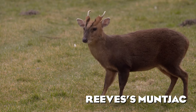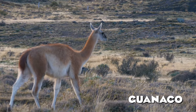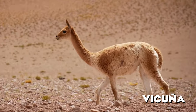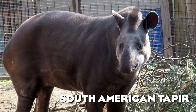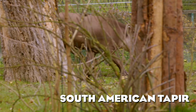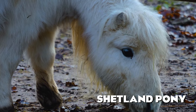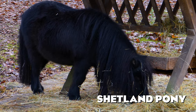Reeve's muntjac is a tiny ungulate that belongs to the deer family, though it doesn't resemble traditional large deer. Flying over to South America, the guanaco and vicuña are the wild cousins of the domesticated llama — their addition would bring much-needed variation to our South American zoo sections. The South American tapir is the largest native animal in the Amazon and is also considered an ungulate. After the Malayan tapir situation, I believe Frontier could redeem themselves with another perfectly designed tapir. Back in Europe, an honorable mention goes to the Shetland pony — tiny and quite common in zoos.